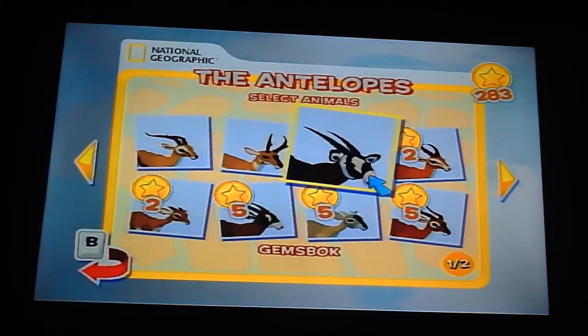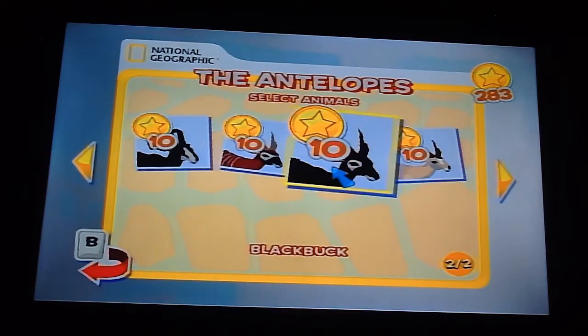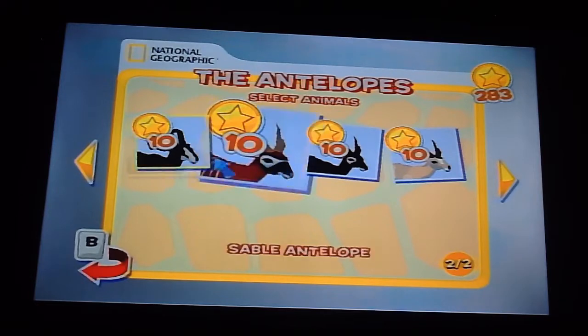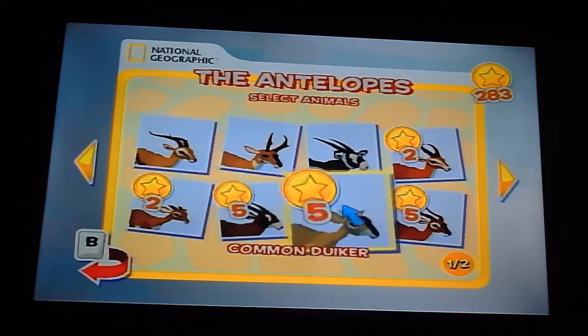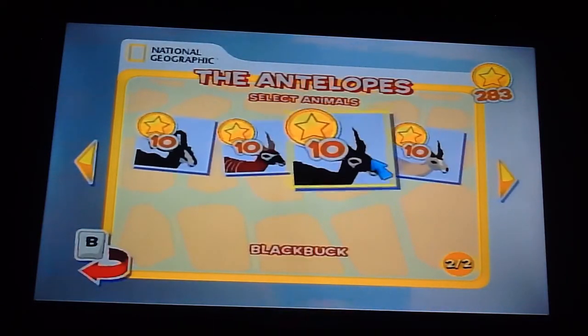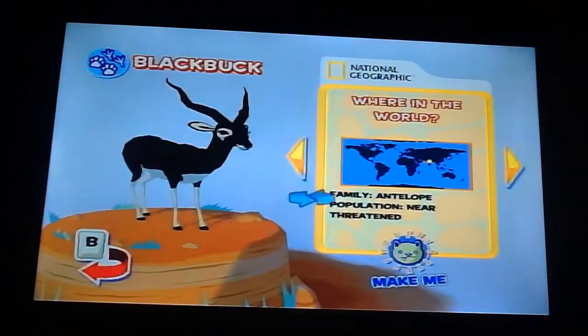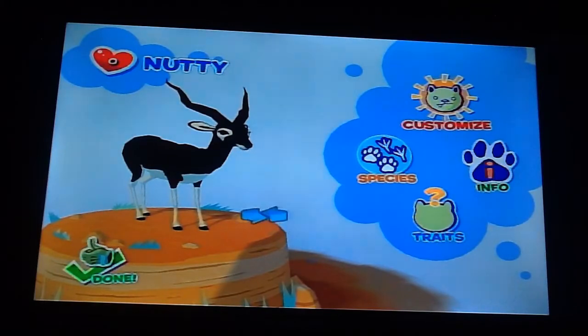Alright, let's add another one. Let's look at the species — we have some very interesting species here. Black buck, a bongo... these would actually look a lot better as Cranky. Let's go with a black buck. Antelope population near — that looks like more of an Africa area, I think. 'Nutty' — oh man, I love the names they give for the antelopes.